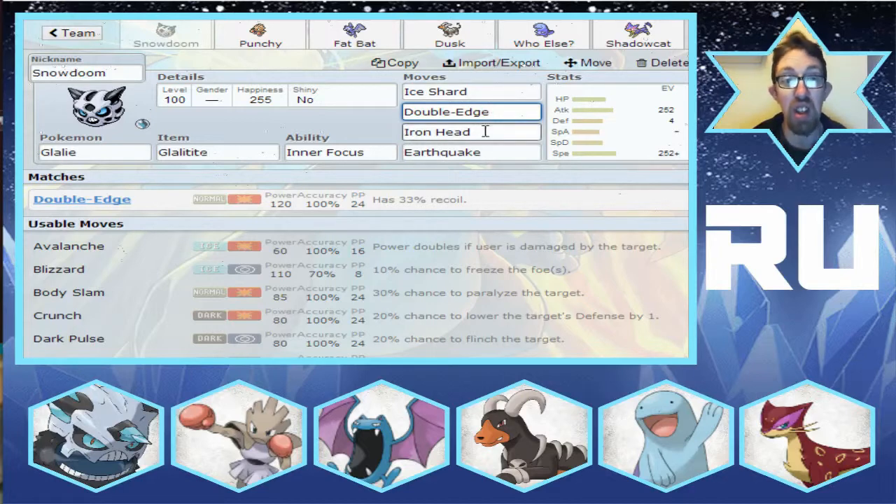It has the recoil, but I'd rather have the recoil of Double Edge than just the straight-out knockout of Explosion. Ice Shard obviously for priority. Iron Head is for Rock-types and other things. It also hits Ice-types — well done, Jedi. And Earthquake for Fire-types and Steel-types, so it pretty much covers most of its weaknesses. The only thing it hasn't really got any coverage against is Fighting, but hopefully I have amended that in the rest of the team.